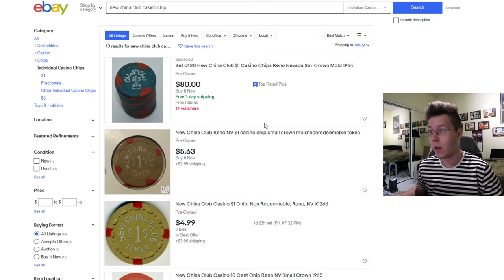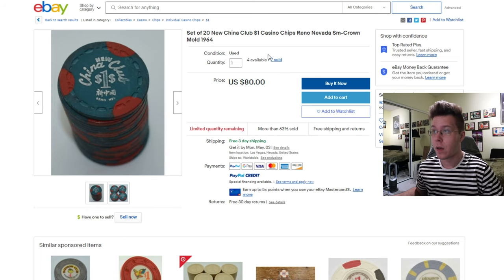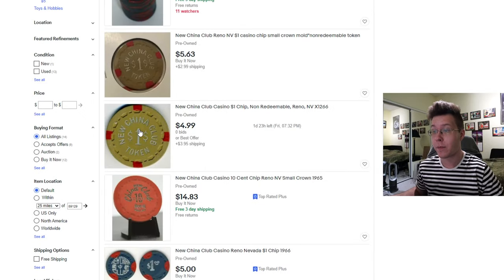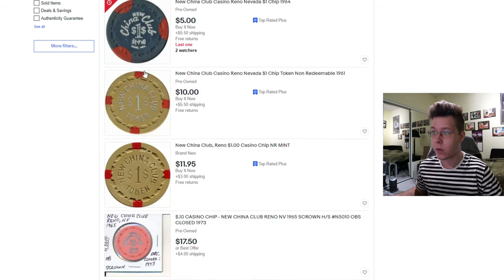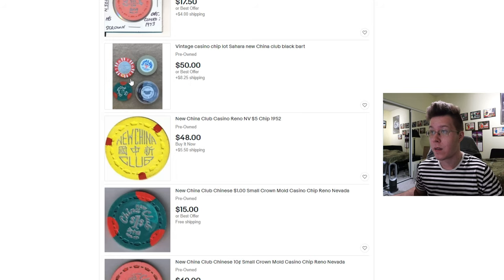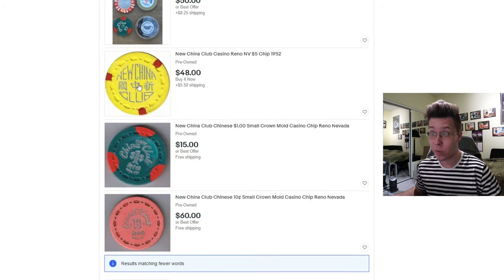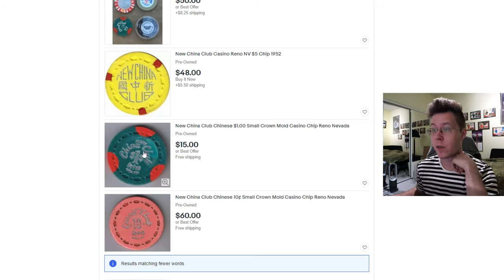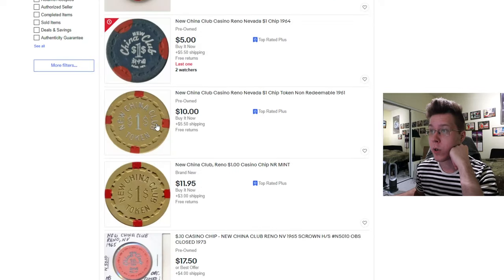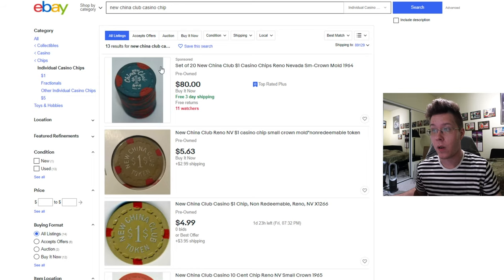There's only 13 things that come up, and there's going to be a barrel of New China ones — a majority of this stuff is Spinetti's. Barrel of New Chinas for 80 bucks, so basically 4 bucks a piece. Then you have these $1 token chips that I've been seeing weekly for $4.99, another person wants $5.63, New China ones for 5 bucks. A 10 center for $17.50 — that's an outrageously high price for these four chips. I think $48 bucks for this chip is basically good. $15 bucks is way too high for that, although it looks like mint condition, so maybe someone might be willing to pay $15. And I think $60 is way too much for this chip.